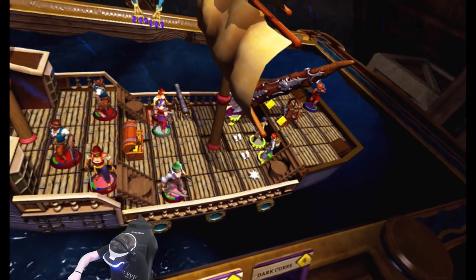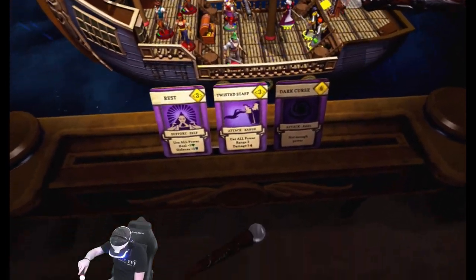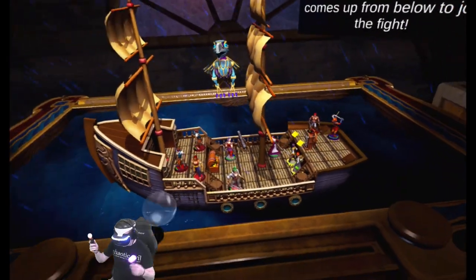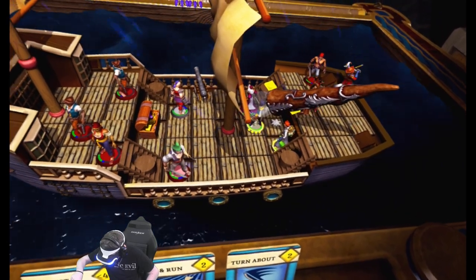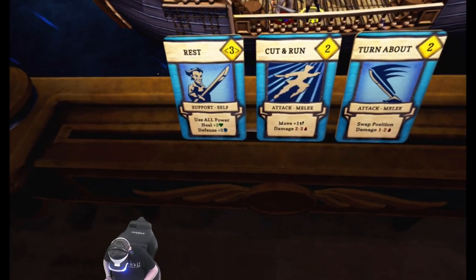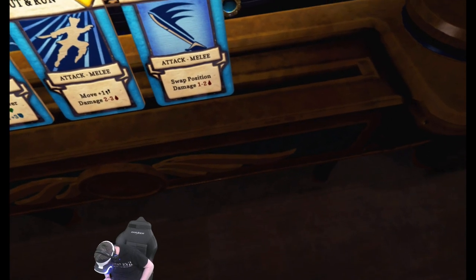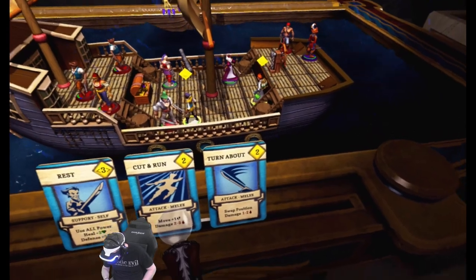I'm moving the tank over and using her power pips. Range three — I can use this on him. One of the remaining crew comes up from below to join the fight. Okay, more enemies. Moving other characters into position. The cleric has 'use all powers, heal three, defense three.' A swap-position ability. Working through each character's turn — the mage can blast at range three to hit targets, with a knockback-one effect.